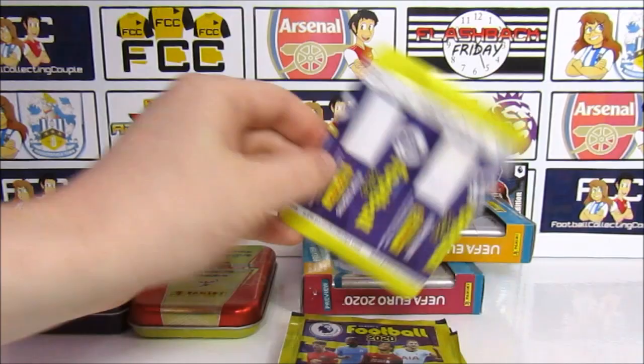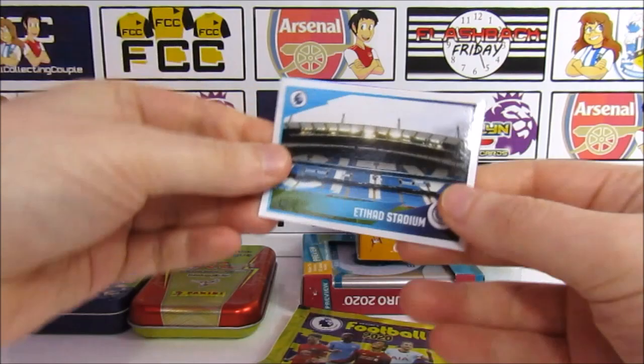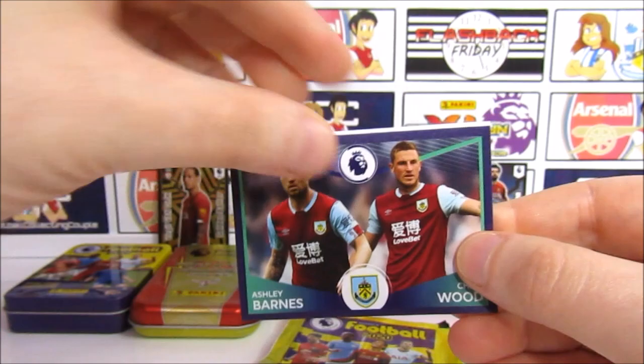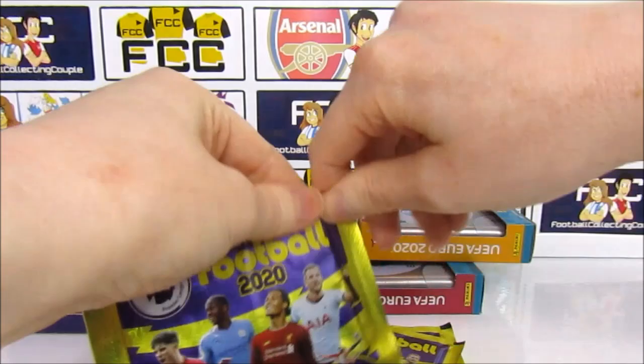Not having much luck with this Premier League. See if we can get one of those Cadbury's Legends because we haven't had many of those. We do have the Etihad Stadium and a shiny De Gea, and then we have a duo from Burnley — Ashley Barnes and Chris Wood. Then we get Diego Jota and Mason Mount. At least you're getting some good stuff today.